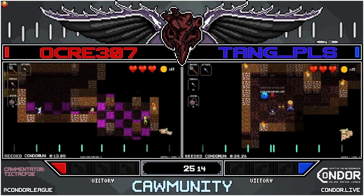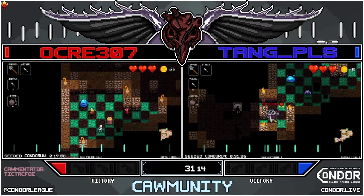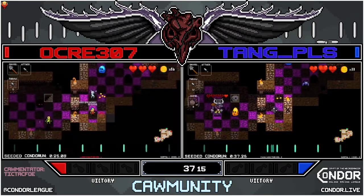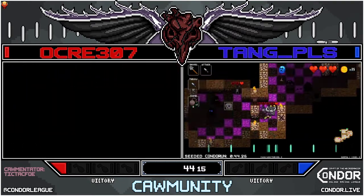Okra's gonna reset and head down that trapdoor, trying to catch up to Tang who's almost through 1-2. Finds the cracked wall, gonna use the Minotaur to open it — gonna take a hot second but we'll get it to work. Okra's gonna bomb into there. Not a terrible shop — Holy Water and a compass pickup for Okra.